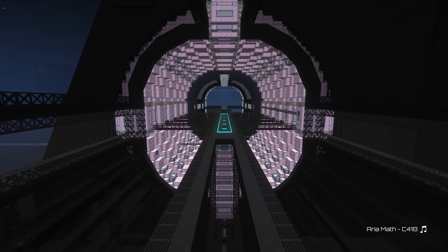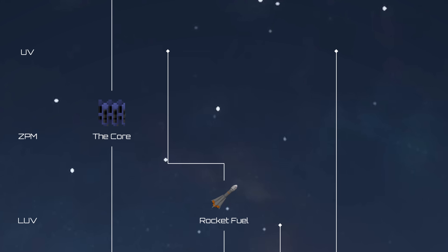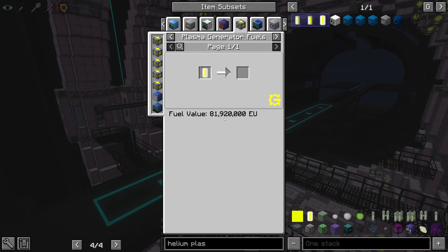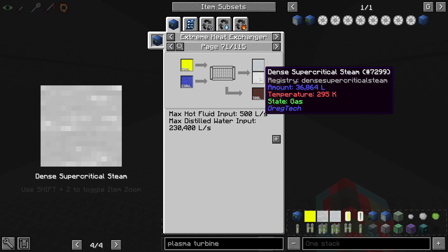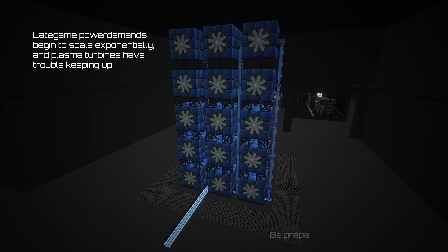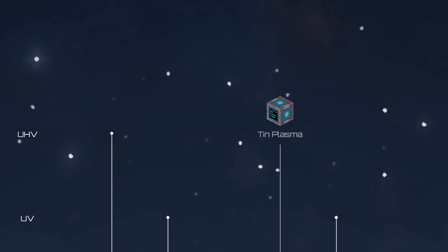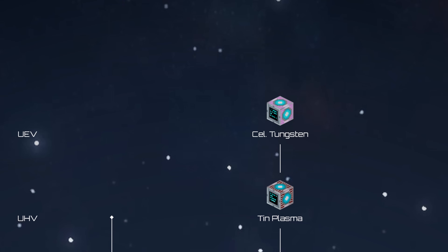When you unlock your first fusion reactor and begin ZPM, you may notice that you can use the plasmas you create to generate energy. Helium plasma is the most abundant energy plasma, which can either be put directly in plasma turbines or converted into superheated steam and sent through steam turbines. Be warned that both methods require a ton of turbine spam to keep up with mid-game power demands. As you progress, you can try tin or americium plasma in Mark II and Mark III reactors respectively, and even try to conquer the Great Plasma Chain for Celestial Tungsten Plasma. Plasma can last you from ZPM to UEV and possibly beyond.